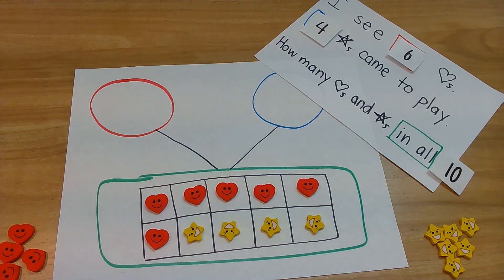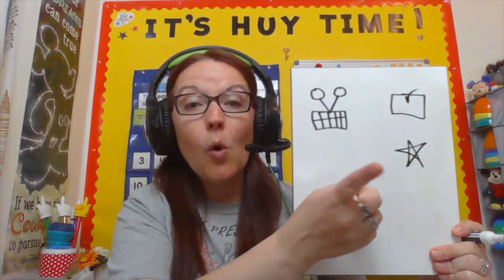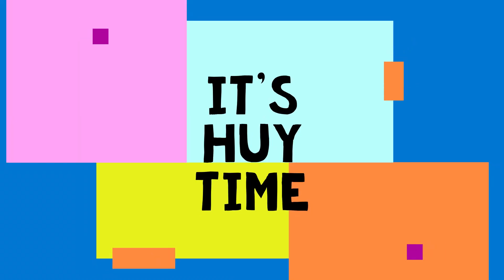That was amazing! Let's check our schedule. We were adding up to ten, using the story problems and filling in the red circle and the blue circle, then bringing them down and adding into the green rectangle. It was awesome. You all should give yourselves a pat on the back. Nice job. We made it to the star - we are all done! Big heart for you. Don't forget to like and subscribe so you can learn with Mrs. Huey. Bye!